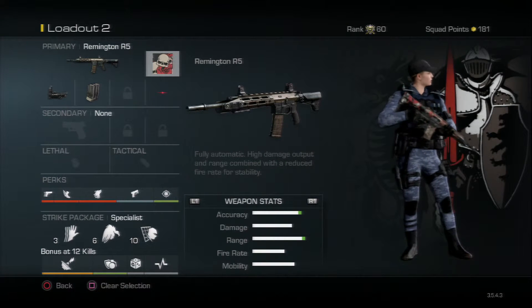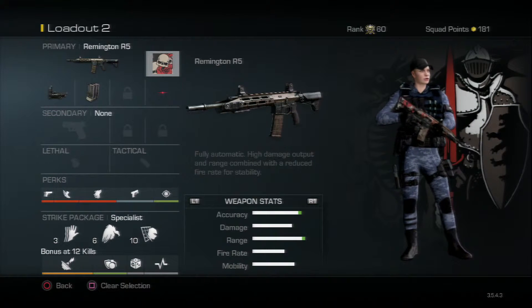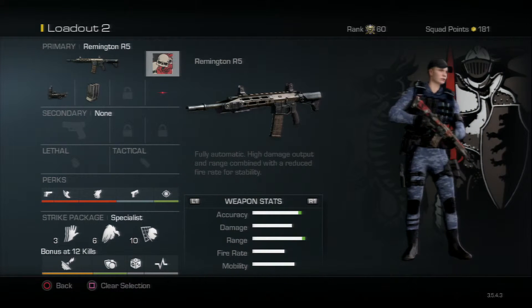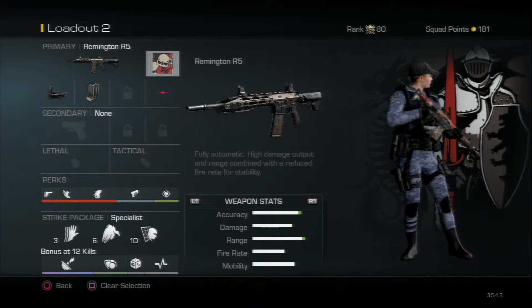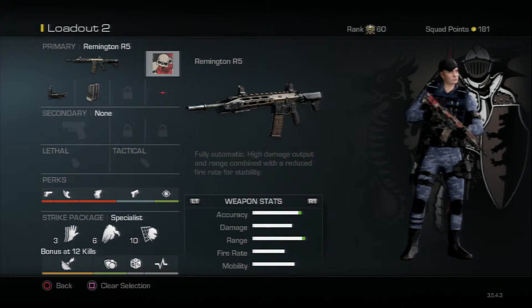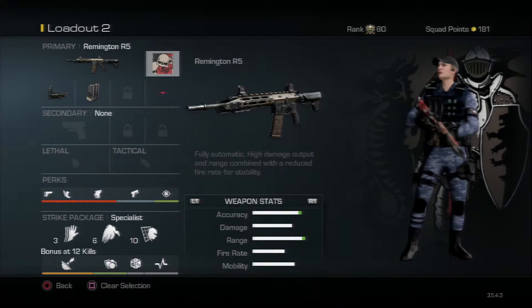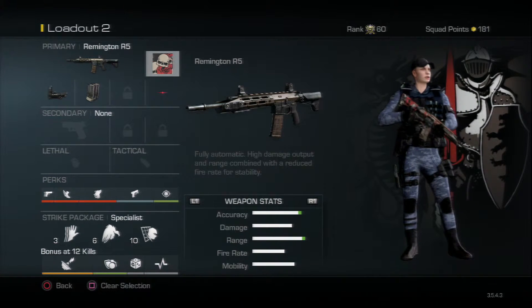I'm using the Remington R5. I recently began using this gun — it's a very good gun. It has a high rate of damage and a pretty decent rate of fire, but the downside is that it doesn't have much ammo, so you will want to put on Extended Mags. It's common sense, I would say.